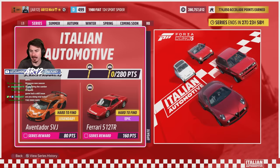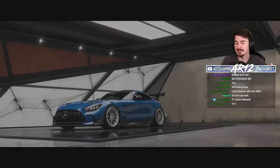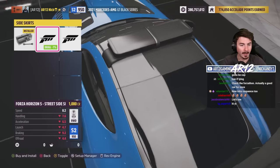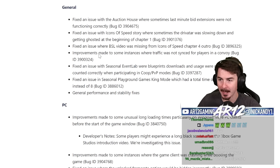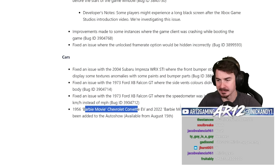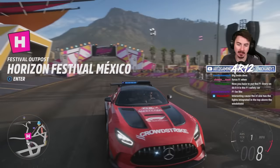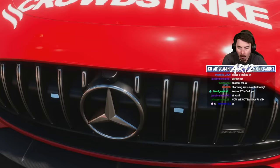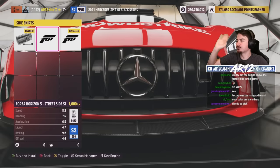Somebody in chat is saying the AMG Black Series got safety car lights added in this update. I do not believe you — there is no way. Let's see if Twitch chat's a bunch of liars. Wait... Twitch chat wasn't lying? There's nothing in the patch notes about that — usually it would be under the bug fixes in the car section. It even has lights in the rear bumper, though it doesn't have lights in the front. Oh my God, that's so cool. It literally adds the little lights in the grill. Please do this for more cars.